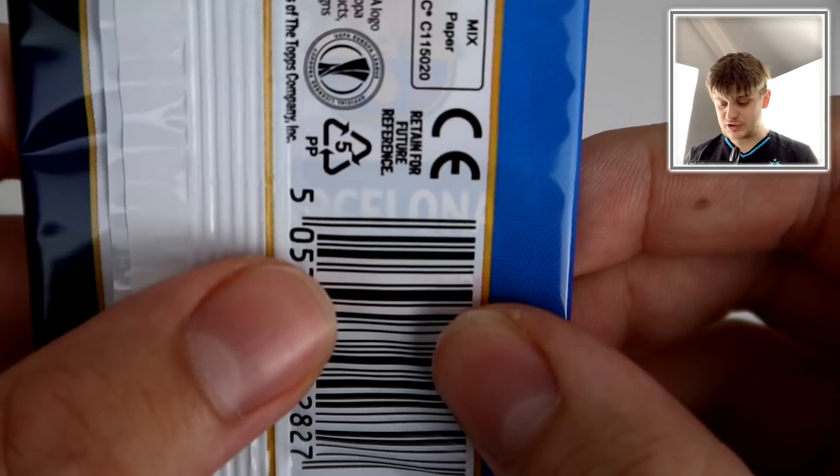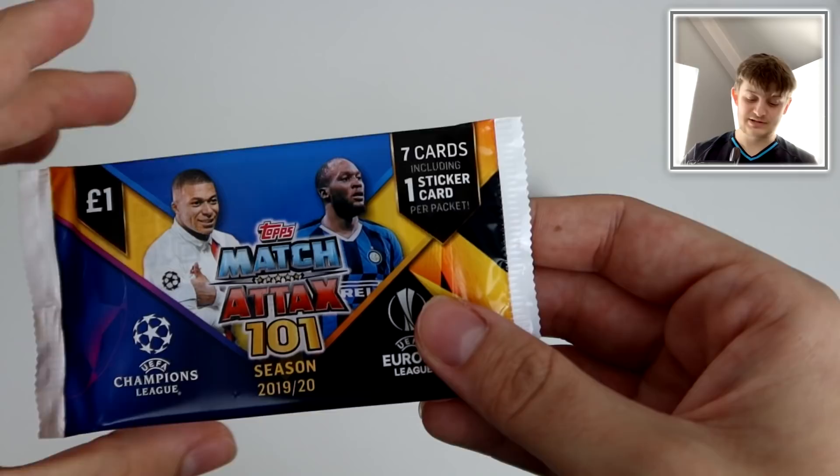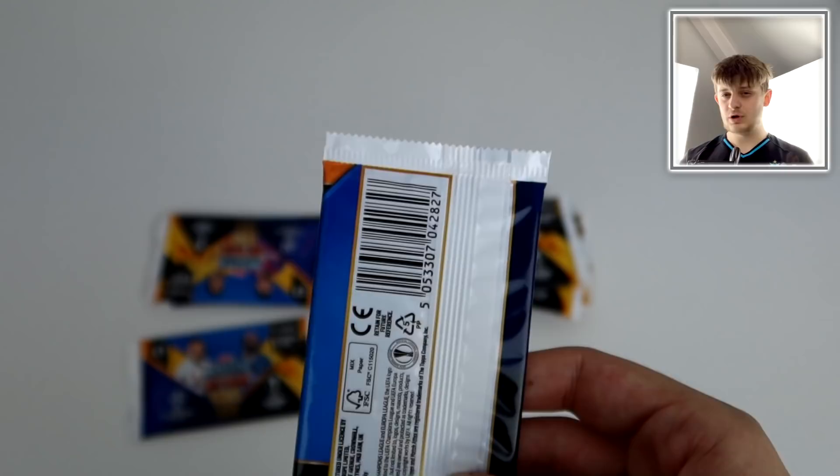So as you can see Barcelona - this could be Lionel Messi limited edition. Let's check the position; you're going to have to do a little bit of fiddling around here. You can clearly see that says 'forwards,' so this could well be Lionel Messi limited edition at the back of this pack, or it could be Suarez world star or Griezmann world star. It's the luck of the draw, it really is.